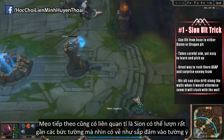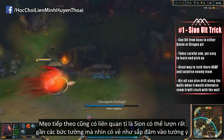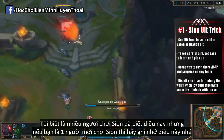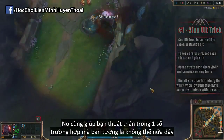A tip somewhat related to the previous two: Sion's ultimate tends to drift along walls, even though sometimes it looks like you're about to ram right into one. Veteran Sion players are definitely aware of this, but if you're learning Sion or trying to pick him up, this is something you want to remember — it will probably help you make a lot of getaways you thought you could not.